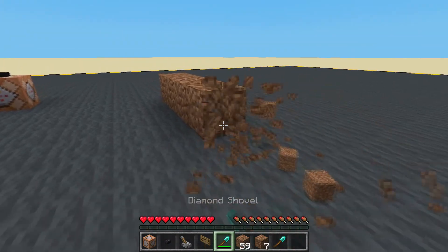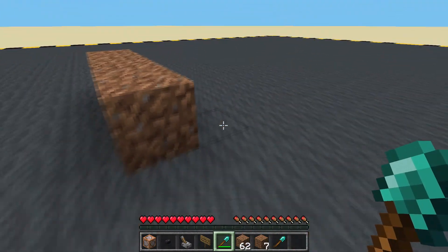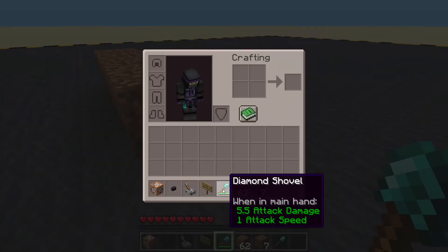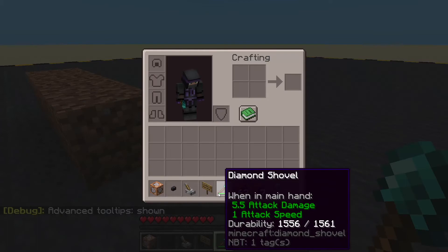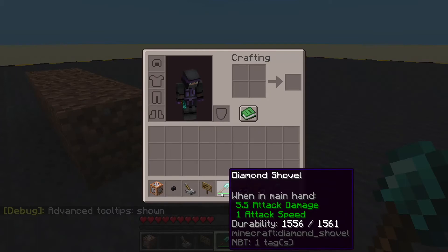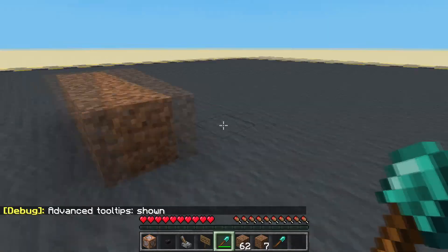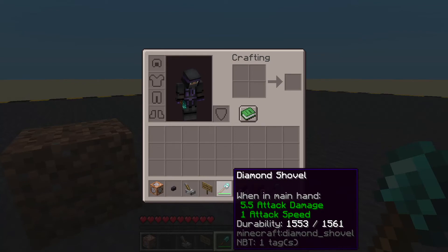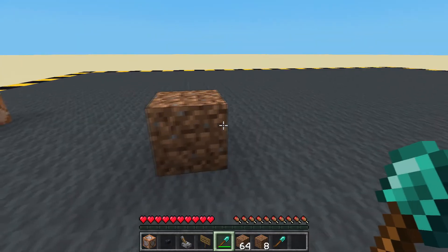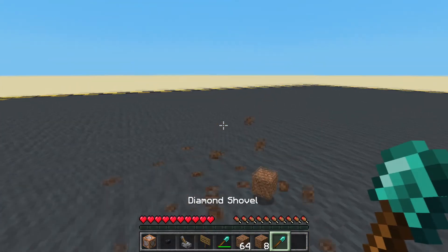This one is losing durability — can we look at it? F3 and H for advanced tooltips. Durability 1556, 1561. Let's have another look — 1553, so definitely losing durability. This one we go forever.